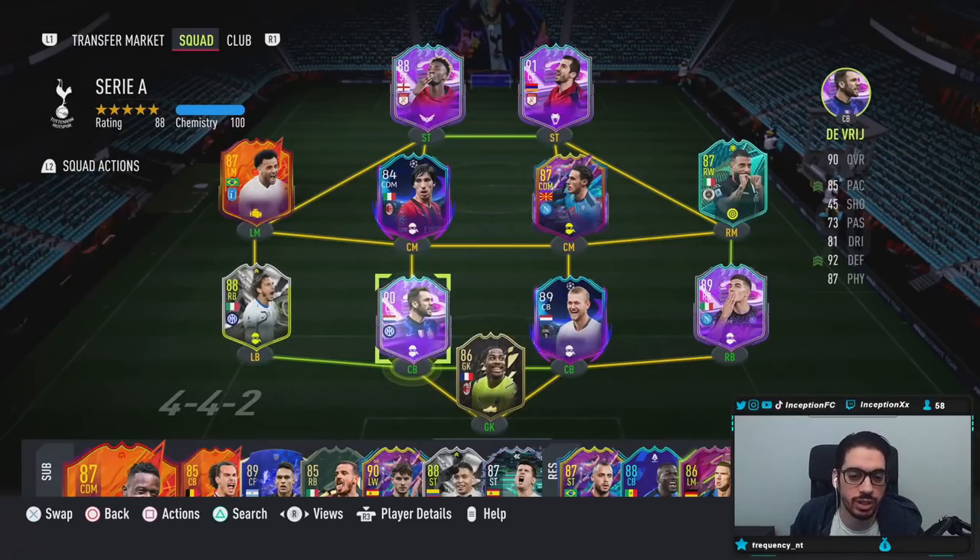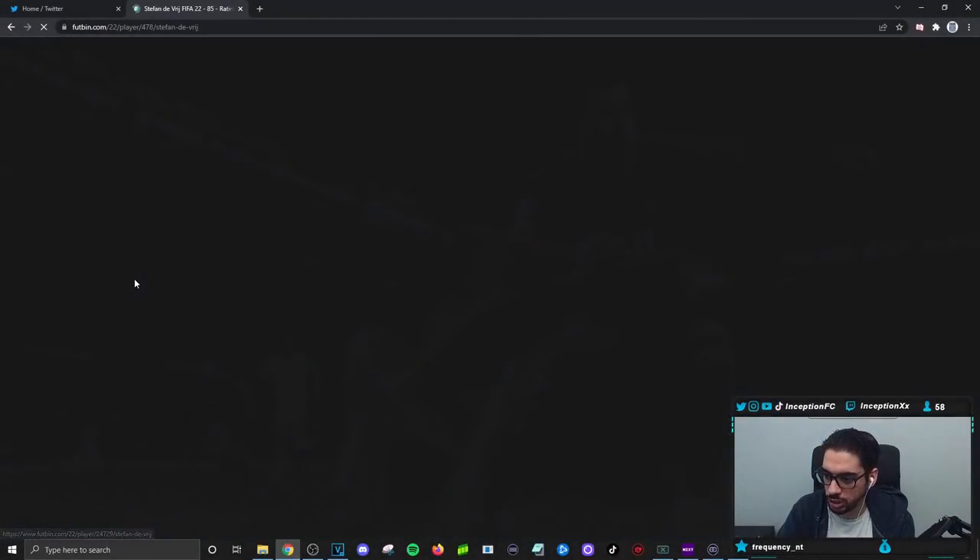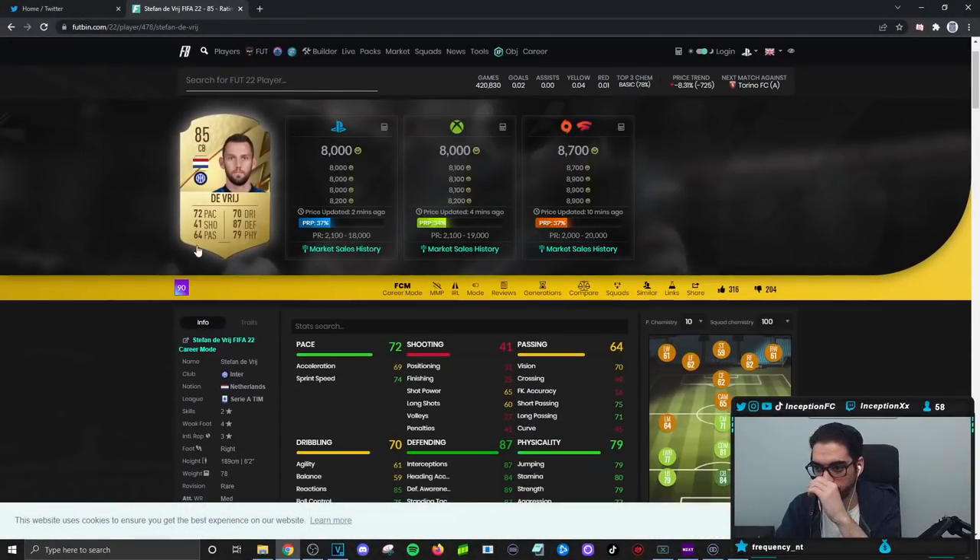With DeVry, guys, as the new SBC for the Serie A, we're taking a look at a card who is 6'2", medium-high work rates, right-footed, 5-star skill moves, and a 4-star weak foot. The 5-star skill moves part is more for the fun aspect of the card, but the main thing I like is the 4-star weak foot, which I think actually exists on his rare gold card. Yeah, so he already had the 4-star weak foot.